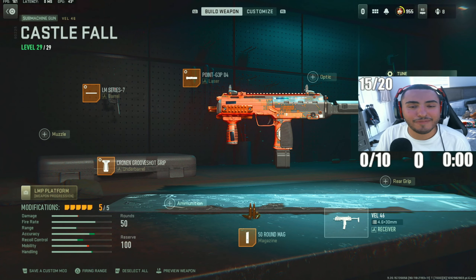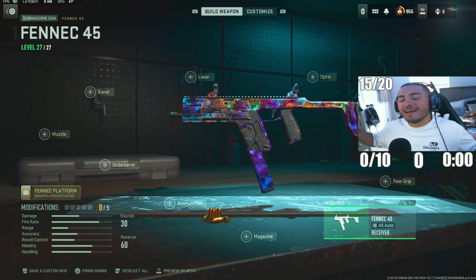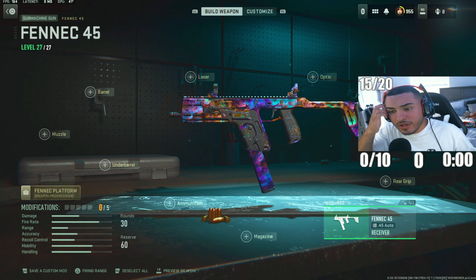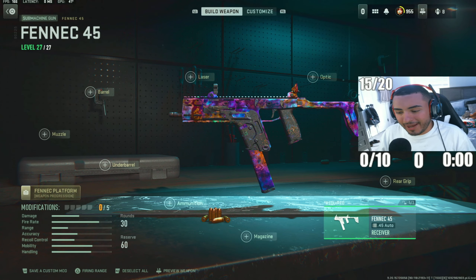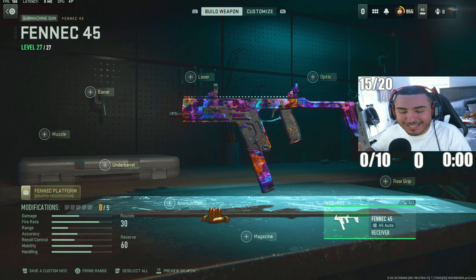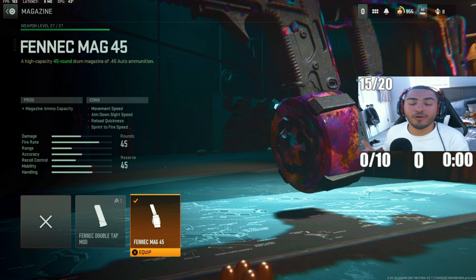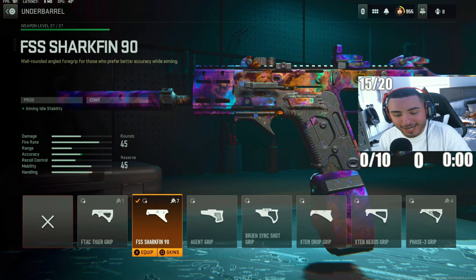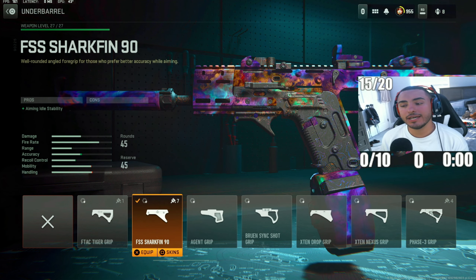Now for our honorable mention — the last SMG that didn't make the top five but I had to include it. We got the Fennec .45 — the favorite SMG loadout from Season 3 that everybody liked. This gun is still pretty good in Warzone Season 5, and it's one of the sleeper SMGs right now. A lot of people don't think to use this weapon, but you have a lot of ammo capacity, a very fast TTK, and a fast firing rate so you can get those fast and easy kills. For the first attachment, we got the Fennec 45-round mag — you need a lot of ammo with the Fennec since it shoots super fast. For the next attachment, we got the FSS Sharkfin 90 underbarrel to help control the vertical and horizontal recoil. For tunings, recoil stabilization to 0.65 and aiming idle stability to 0.34.